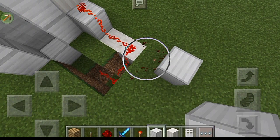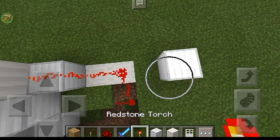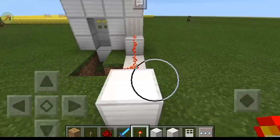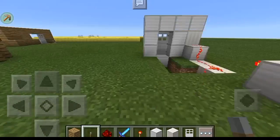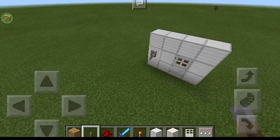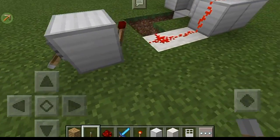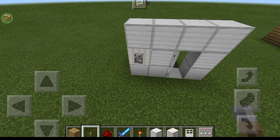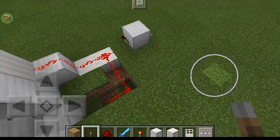Now for the lock part of the tutorial: put a block behind that and put a redstone torch. Then place a lever there. If you switch this lever it will not work because it's locked, but when you switch that lever and then switch this one too, it will open. Pretty cool!